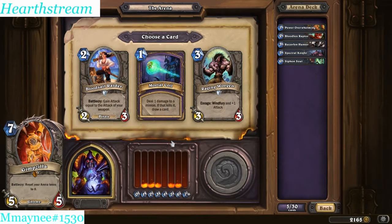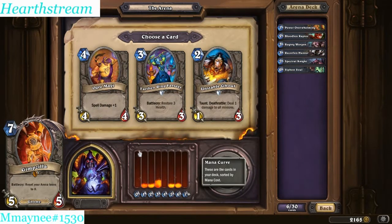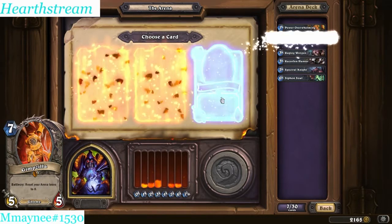Immortal Coil is very powerful. Raging Worgen is the obvious power choice here though - just a 3-3 body, puts pressure on. Alright, let's go Raging Worgen. Choices here between Unstable Ghoul and Earthen Ring Farseer. I kind of like the Ghoul because sometimes they trade their 4 health guy with your 3 damage dude and you just need that 1 damage. I really cannot deny the power of these little subtle AoE effects. So I'm going to try the Unstable Ghoul in this situation.